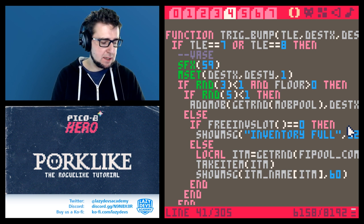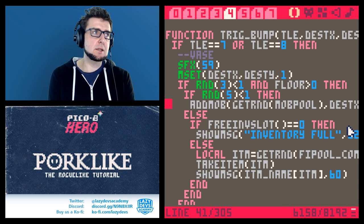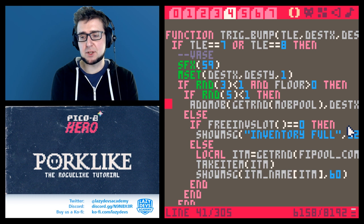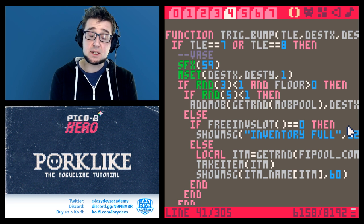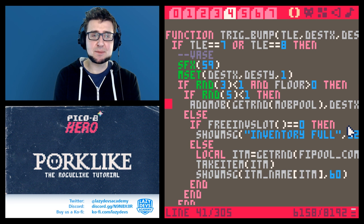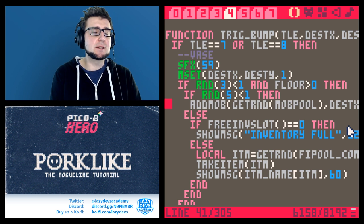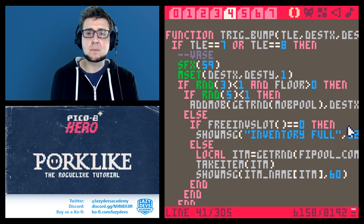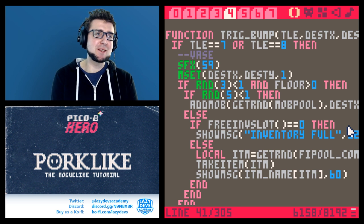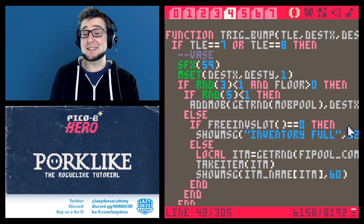So we are now spawning our items. I'm not sure exactly what we'll do in the next episode — maybe some gameplay features like stun, or randomizing the names of foods, which might be fun. The code for this episode is down in the description, and you can visit our Discord channel to meet people discussing and showing their own creations. See you next episode, bye!